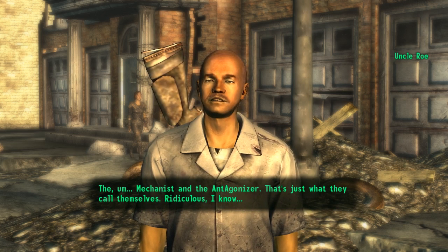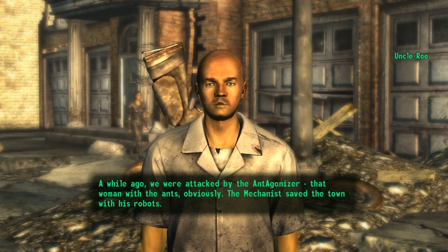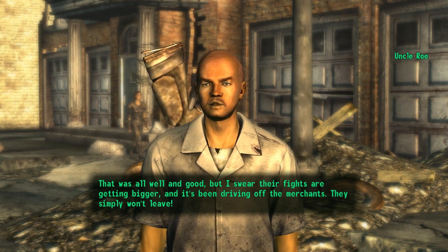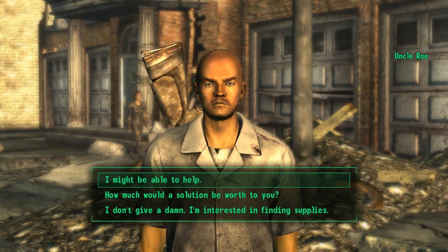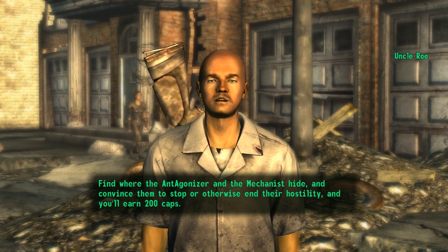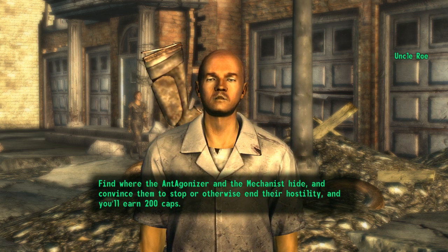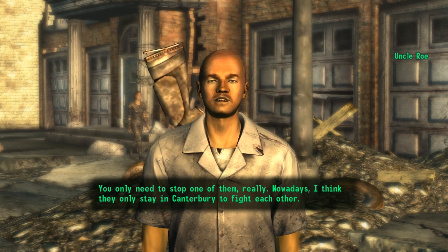The Mechanist and the Ant Agonizer — that's just what they call themselves, it's ridiculous. A while ago we were attacked by the Ant Agonizer, that woman with the ants obviously. The Mechanist saved the town with his robots, which was well and good, but their fights are getting bigger and it's been driving off the merchants. Find where they hide and convince them to stop — you'll earn 200 caps. You only need to stop one of them; nowadays I think they only stay in Canterbury to fight each other.